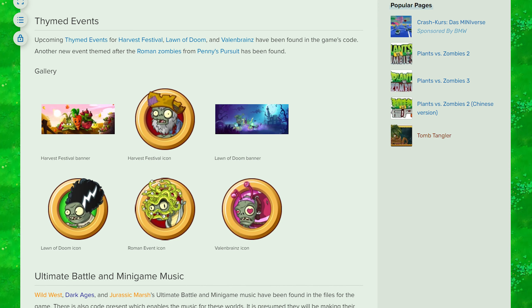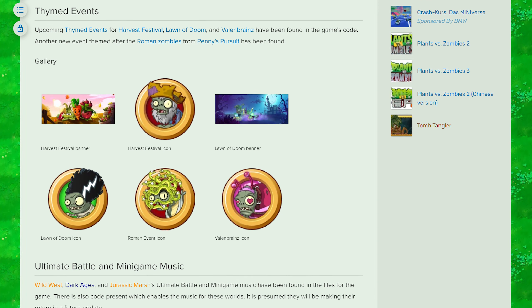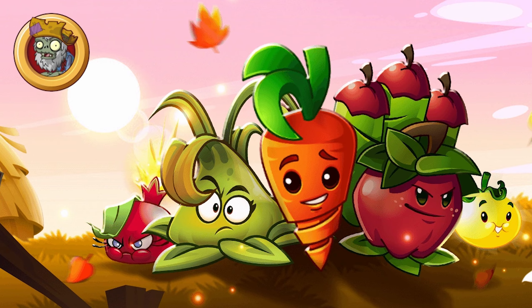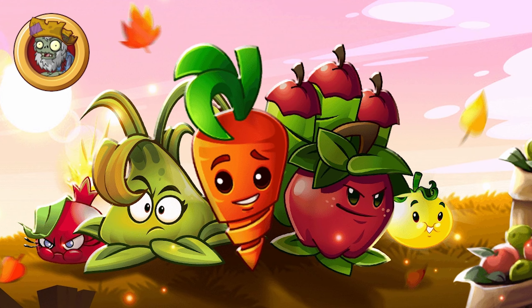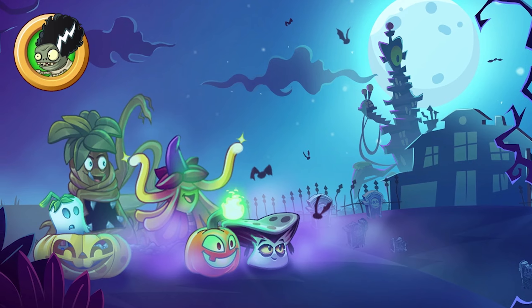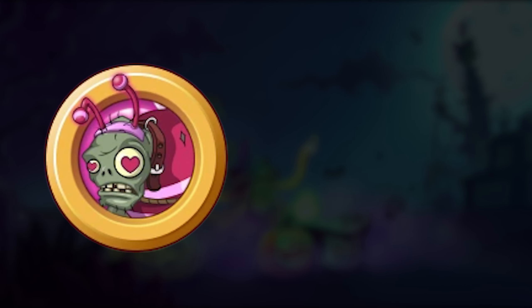The only other couple of bits of upcoming content we have in the pipeline and coming much sooner are icons and banners for timed events. This includes the icon and banner for the Harvest Festival, which features a delicious selection of fruit and vegetables. The other main set of icon and banner is for the very spooky Lord of Doom. The only other two icons we have are for Valenbrains and the Roman event.